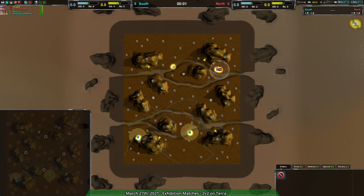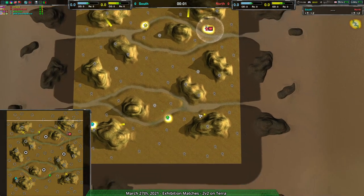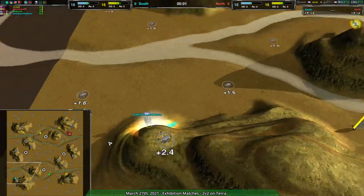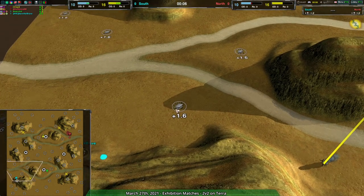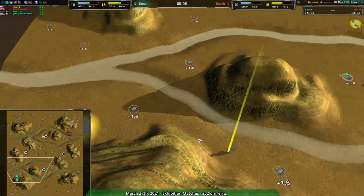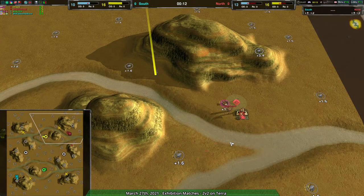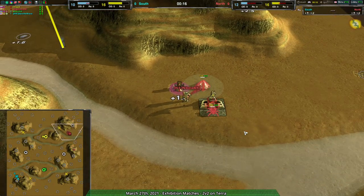Hello everyone, welcome to some exhibition matches — I usually call it Nine Lines at Dawn. I'm here with Dominic, or Shadowfair, whichever you prefer. We just had the Lobster World Tournament, and now we are back with just regular exhibition matches. First off, a request: 2v2 on Terra between David the Brave and Anarchid fighting against Isaride and Nikola. Not a player I've seen before, actually.